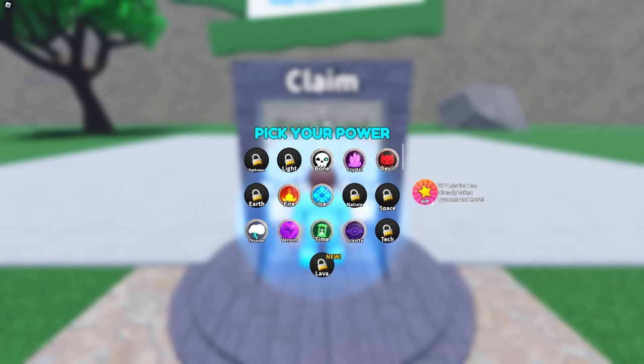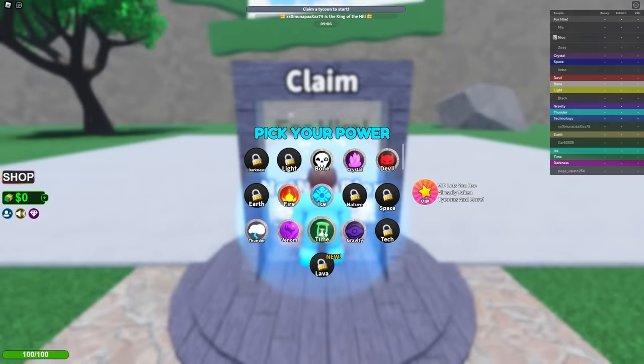Today we're playing Roblox with elemental powers, and we get to pick our power! I want to pick... Hmm... What about time? That sounds like such a cool ability! I'm doing it!